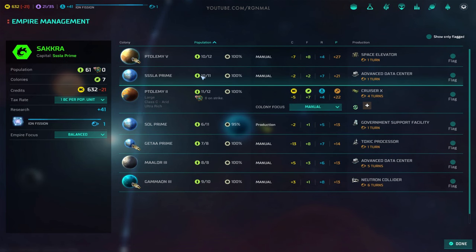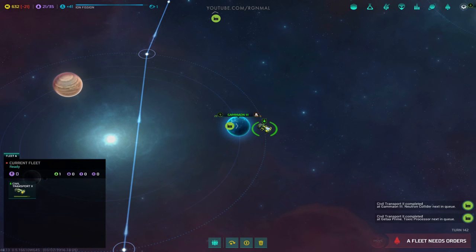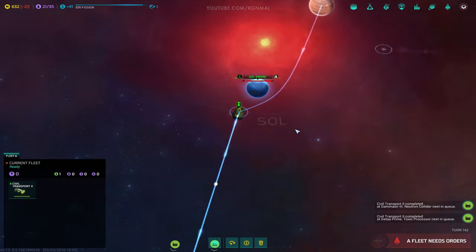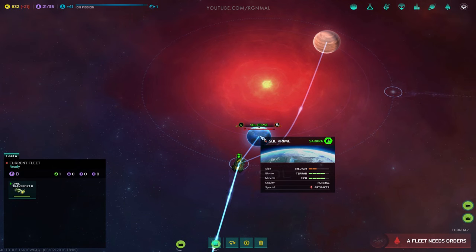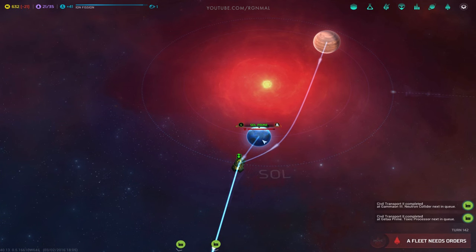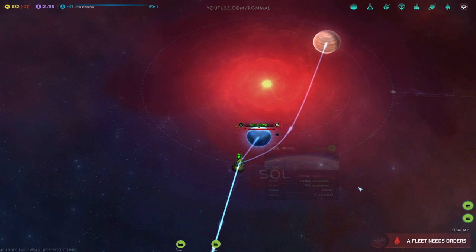Let's see where we could send some population - to Sol Prime. Let's do that because I want to test whether or not having mixed races on the same planet creates an issue. It used to in Master of Orion 2. So let's test it and find out. And since you can't transport off a specific population, I wonder how you fix that if there is an issue.